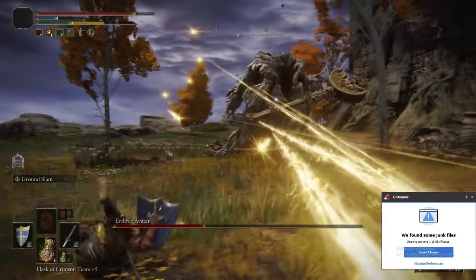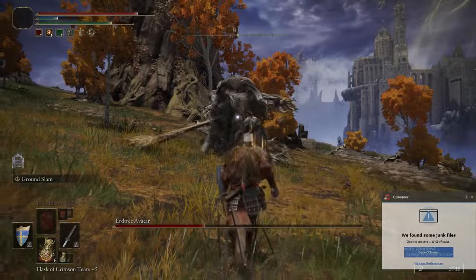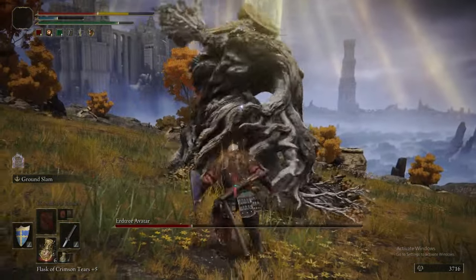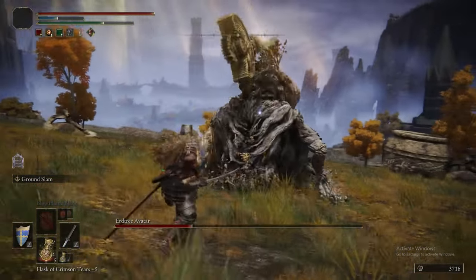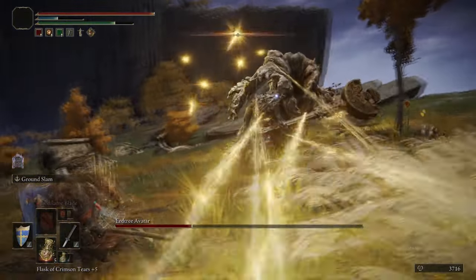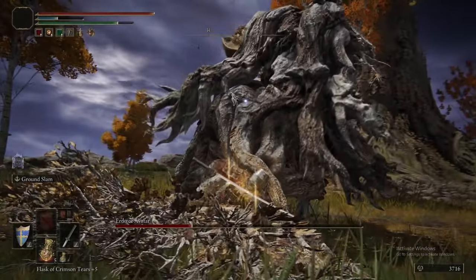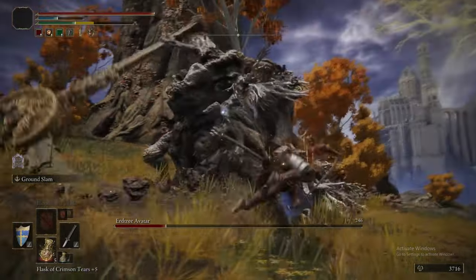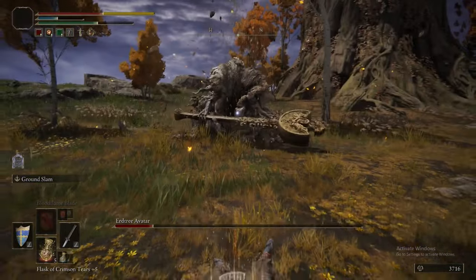Normally you should try to roll into all of its attacks, but when it does that vertical slam into the ground, get out of the way and start running once those starlight beam things start firing at you. Get well away and make sure not to get too close so it starts swinging at you while you're doing it. Otherwise just keep rolling into its attacks and hitting with a heavy — or you could probably just ground slam it the whole time.